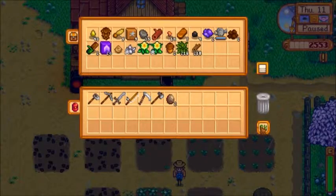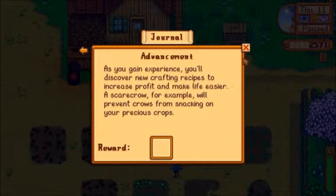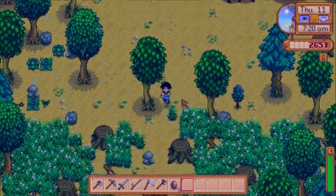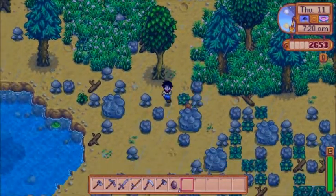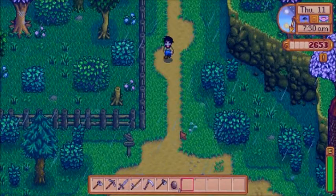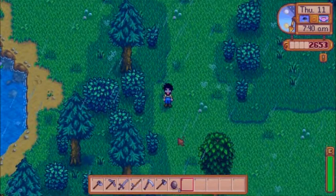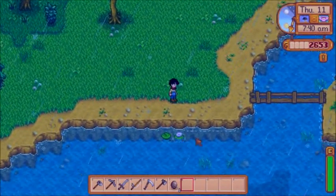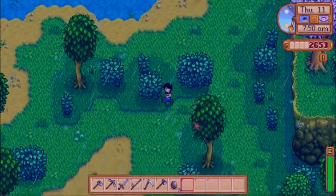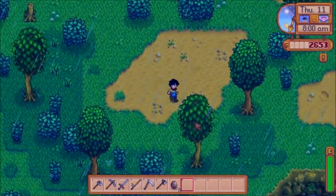With all this money that we've got, we've got a couple choices to make. We could either get a fishing pole for $1,500 or upgrade our pickaxe for $2,000. I think the fishing pole, just because I fish a lot - that's a good way for me to make money. It shouldn't be long until we have enough to upgrade the pickaxe and stuff too.